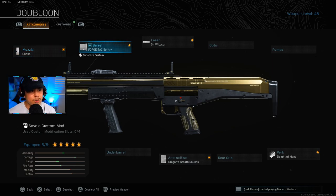For my secondary, I'm going to be running with the R90 — a shotgun that you guys need to give a chance, because the Origin is going to get nerfed 100% in Season 6, so you might as well start using something else. We're using the choke for the muzzle, Forge Tac Sentry for the barrel, 5-milliwatt laser for the laser, sleight of hand for the perk, and dragon's breath rounds for ammunition. This one is obviously just for clearing out rooms and rushing into buildings. You do not want to be using this at mid or long range.